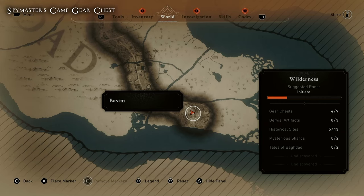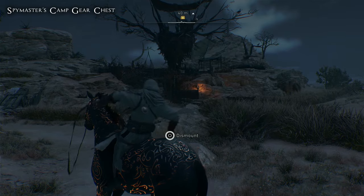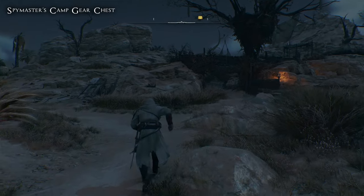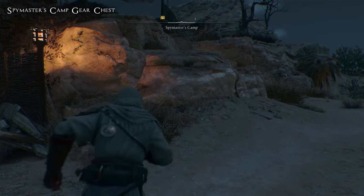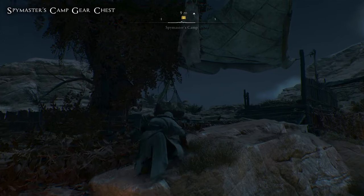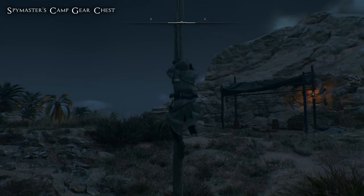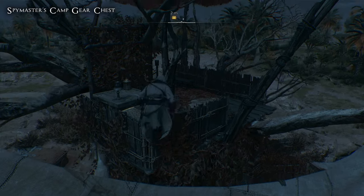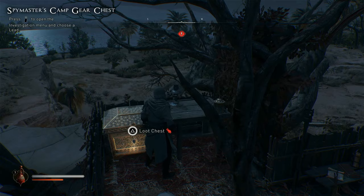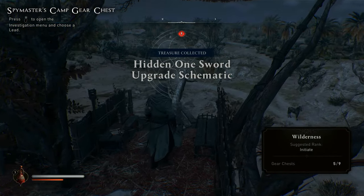For the fifth chest, head to this location — there isn't anywhere nearby to fast travel to so you'll have to make the journey yourself. Once you arrive at the camp, head over to the tree which contains a platform and the chest you're looking for. Follow where I'm going and you can reach the chest pretty easily without necessarily engaging anyone in the area. The chest is on the platform in the tree and gives you the Hidden Ones sword upgrade schematic — you can leave from the tree as well.